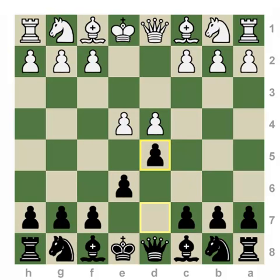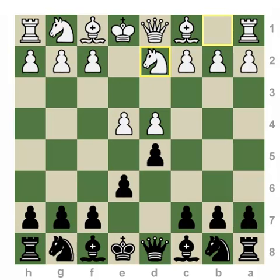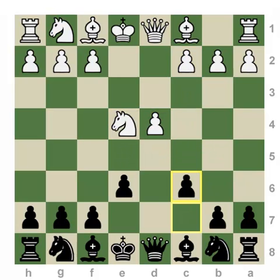We've discussed the advanced structure and the exchange structure. Finally, the Caro-Slav structure — which we'll call the classical French structure for this case — can occur if white simply chooses to develop and defend the E4 pawn with either knight to C3 or knight to D2. Either move can be met by captures on E4, after which white has two more advanced pawns in the center gaining space. However, black has a very solid structure and will typically try to strike with C5 or E5, while putting pressure against the open D pawn along the semi-open D file.